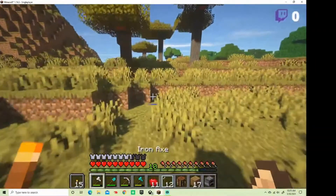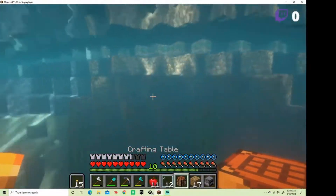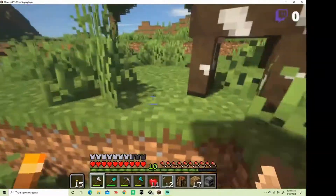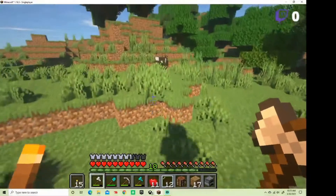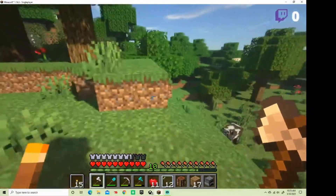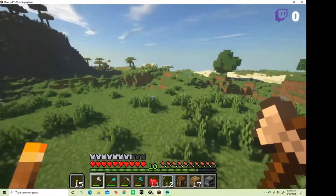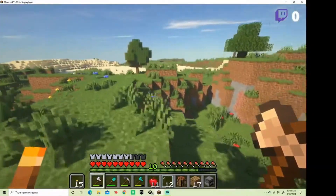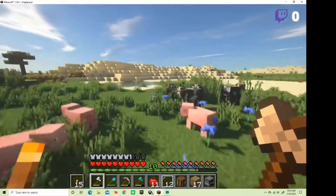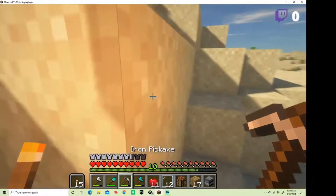I haven't even explored this way, so I'm gonna go this way a little and see what there is to offer, and then I'll turn around. Looks like there's another desert over here. Looks like a pretty small desert so I'm not really expecting much, but who knows. I could really use a mine or a good ravine to go mining in — I need more diamonds.